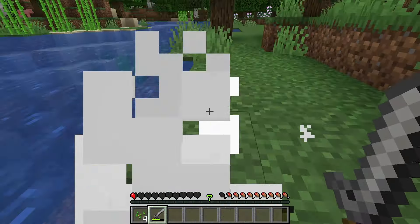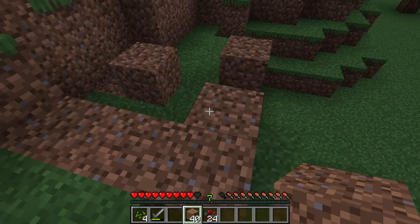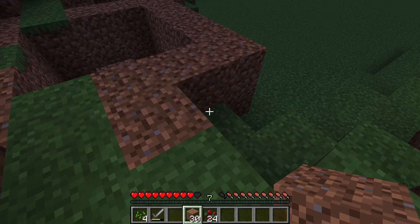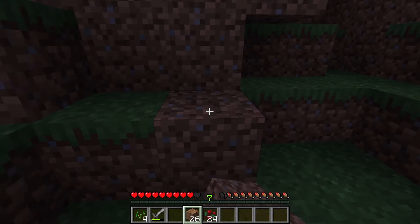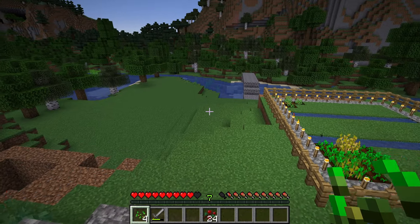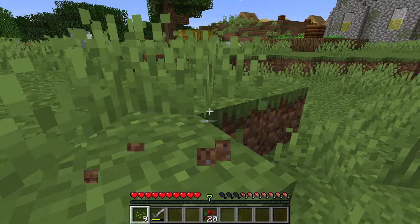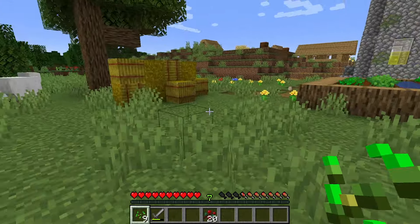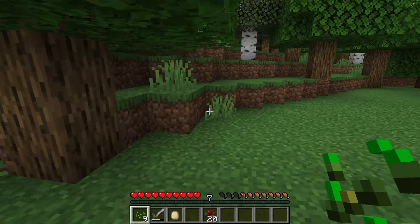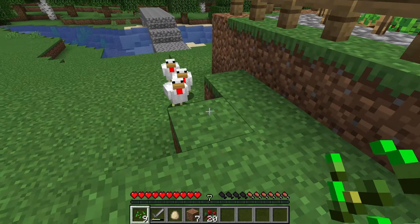He did not want to die! I know exactly where I'm putting this chicken farm — right here. I guess the last thing to do is actually go get some chickens. Whenever I have some wheat we're going to do a cow farm as well, and whenever I finally get carrots we'll do pigs. Three chickens — perfect! You guys are about to make so many babies. I traveled so far for these freaking chickens.